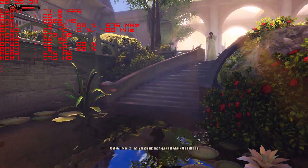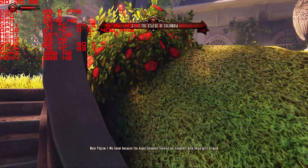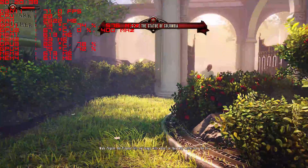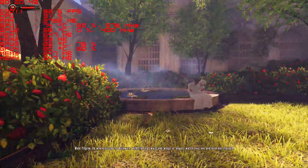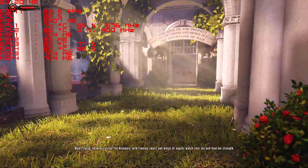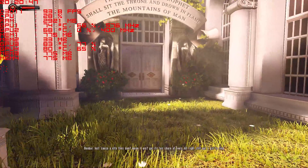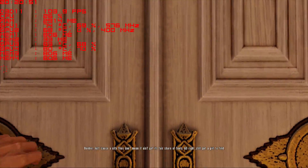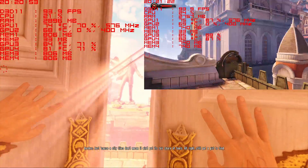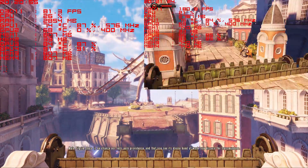This time Bioshock Infinite worked. This is weird since it didn't want to start with only one video card as we saw in the previous video. Again 3 GPUs are doing all the heavy lifting and as you can see the numbers are very consistent. Thus we can say the game is pretty much optimized. Then in 720p we breach again the 100 FPS mark.